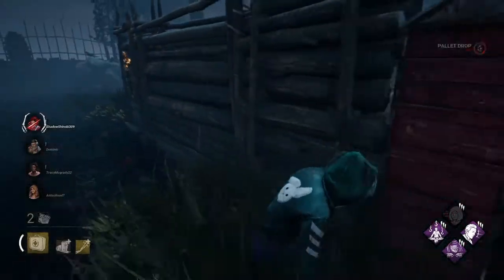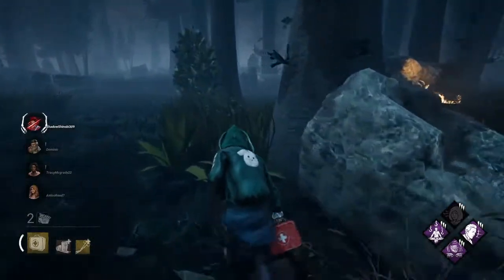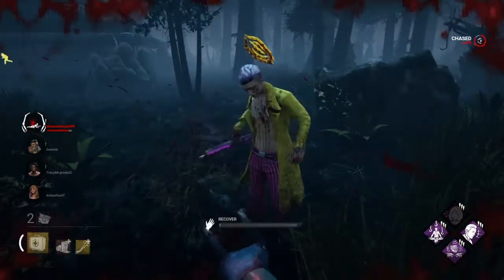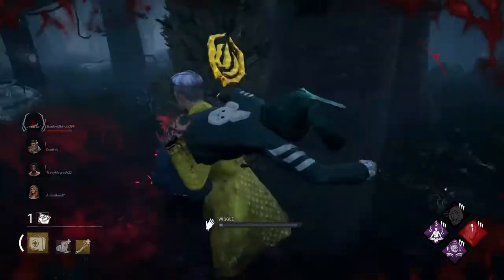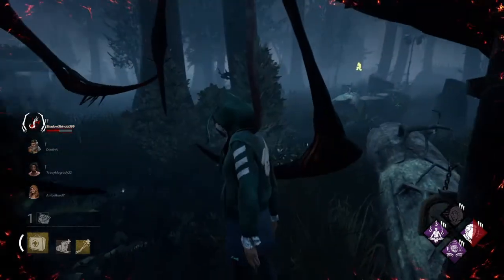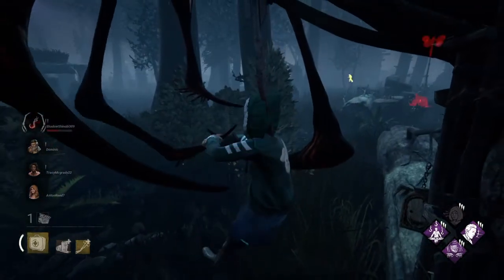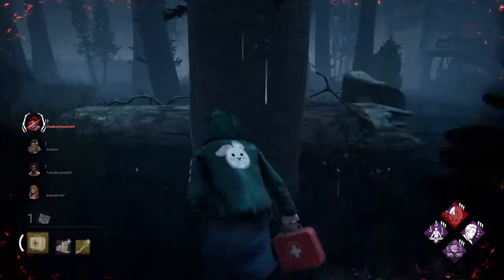Go around. Run — I don't make it anywhere unfortunately. Damn. Get out of my way. Got a gen done, cool. Last person working on the last gen. His Ruin's out of the game now, so he's forced to kick gens. But I don't want to die — it would be nice if I can escape. Literally, why do people do this?